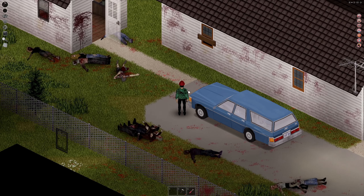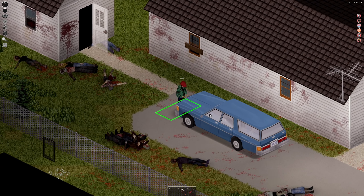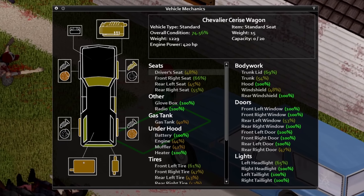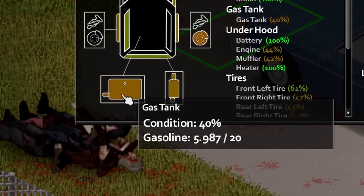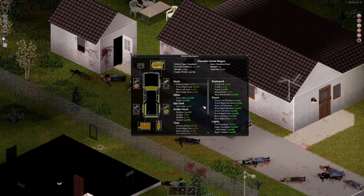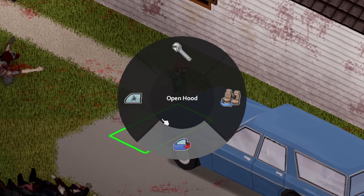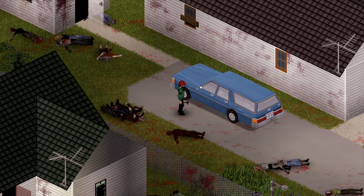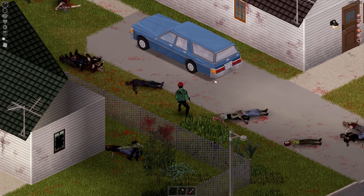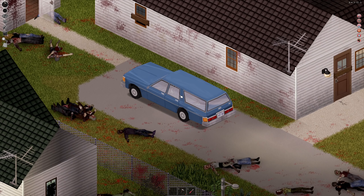Moving on to tip number seven — vehicles. You'll find them scattered all about the map. Some of them are going to be damaged and some are not. If you want to know how they're damaged, physical appearance is good, but if you go up to the hood of the car and hit the E key to interact and open it, it'll pop up the vehicle mechanics window. It's going to tell you the condition, the weight, all that good stuff — it'll even tell you how much gas is in the car if you look at the gas tank. That's pretty handy if you want to see what vehicle actually has gas or if you can salvage parts from it.